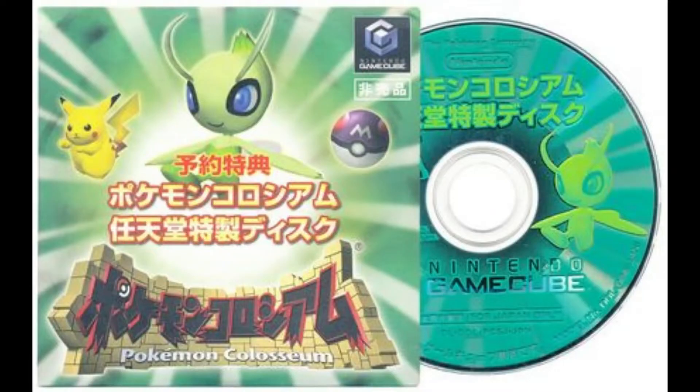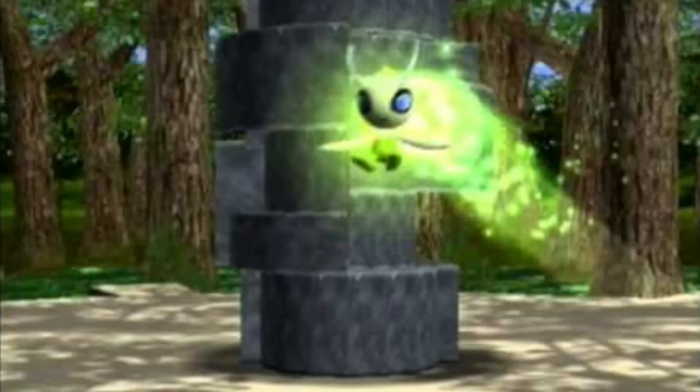To get Celebi, you need to have the Japanese version of the Pokémon Colosseum bonus disc. You also need to purify all Shadow Pokémon in Pokémon Colosseum. After purifying all Shadow Pokémon, then you're able to get Celebi. Afterwards, you're able to trade it to Pokémon Emerald, Ruby, and Sapphire.